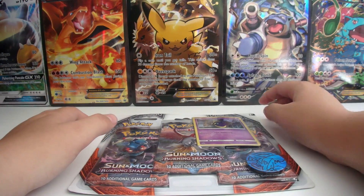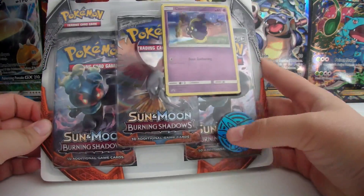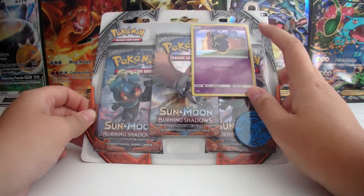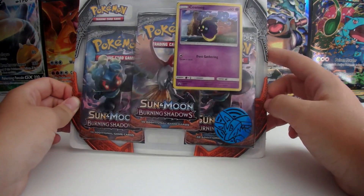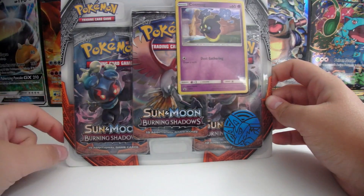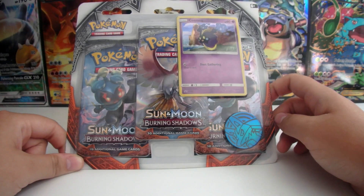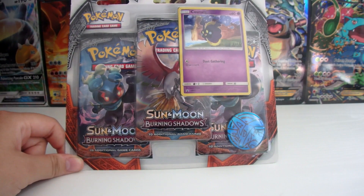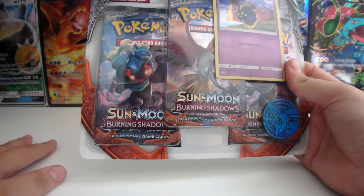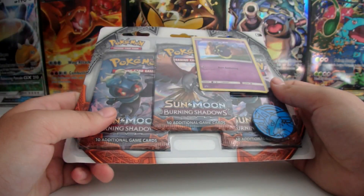Hey guys, it's Jolte here today. Today I have a pretty cool video. This is the new triple blister pack from the Sun and Moon Burning Shadows set with Cosmog as our promo and a pretty cool Vicaria coin. Sorry if I sound a bit nasally — I had been ill for the past few days, hence why the video didn't come out yesterday. I didn't have a voice. I always lose my voice whenever I'm ill, but I'm here battling through it. I don't feel quite 100% yet, but the show goes on.